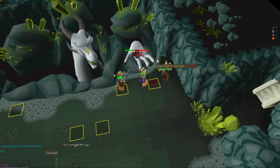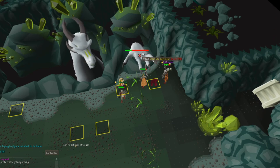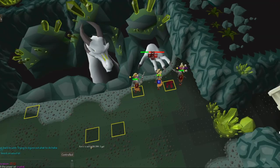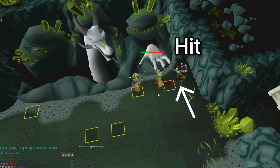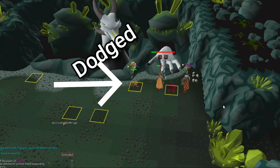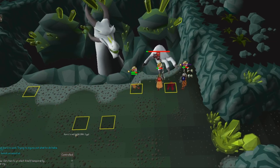Next is lightning. Lightning will go across the room in a linear fashion. If you get hit by lightning, it will deal damage and turn off your protection prayers. This puts you at a higher risk of getting stacked out by Ulm. For those of you that have completed Dragon Slayer 2, it's like Galvik's Water Wall. Just stand on a tile where the lightning is not.